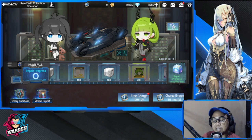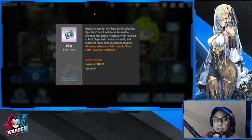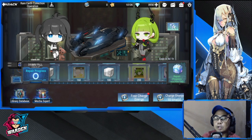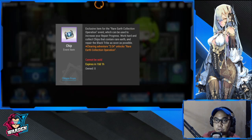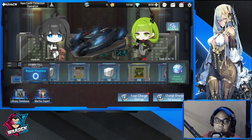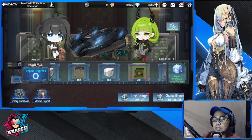You're going to be using chips to unlock this. Where do you get chips? First and foremost, you can convert your Fully Wish into chips to be able to progress here. But to get Dead Master for free, you should have saved enough Fully Wish.